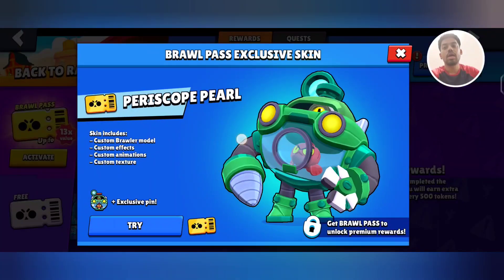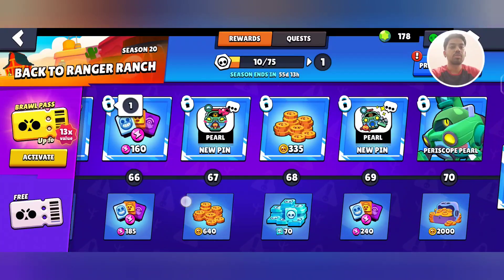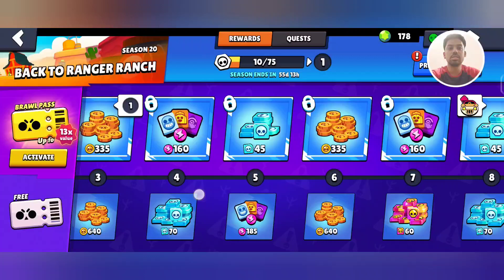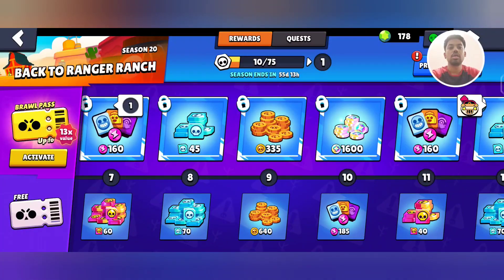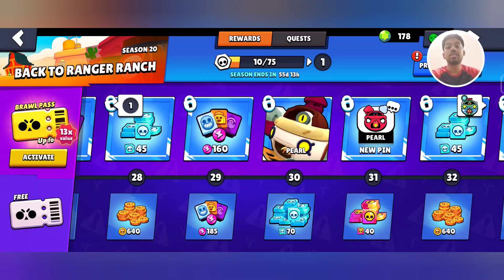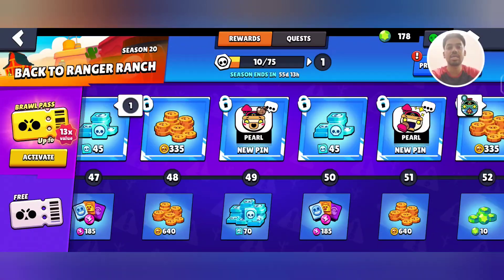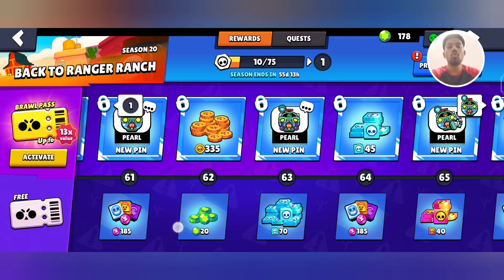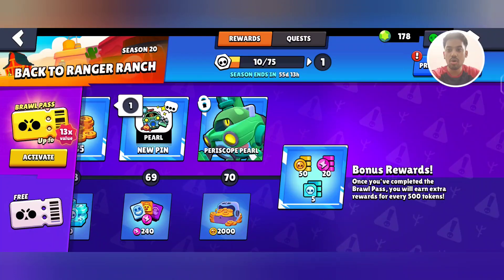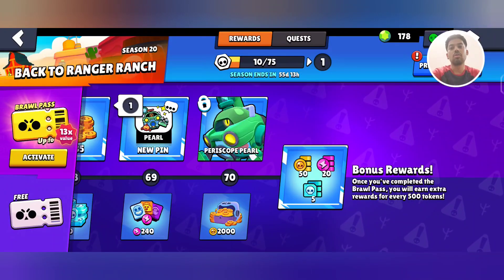The exclusive Brawl Pass skin is Periscope Pearl. Other total rewards include 1840 credits, 500 chroma credits, 17,935 coins, 90 gems, 5950 power points, Brawl Pass exclusive pins, exclusive spray, and exclusive animated player icon. As bonus rewards, for every 500 tokens you get 50 coins, 20 power points, and 5 credits.